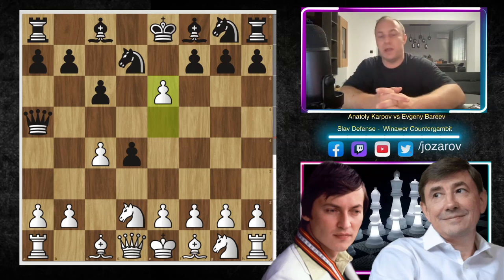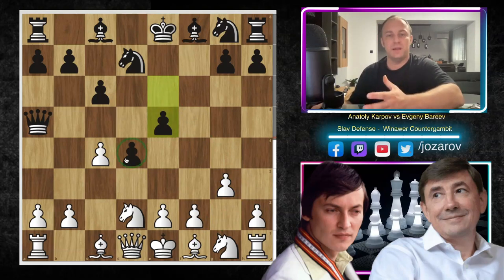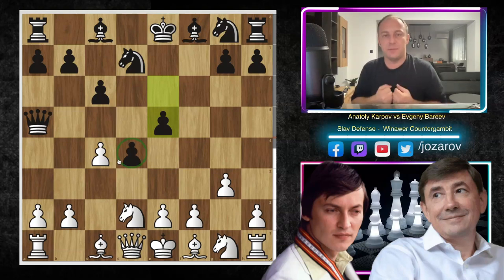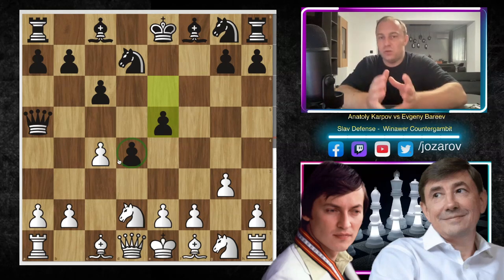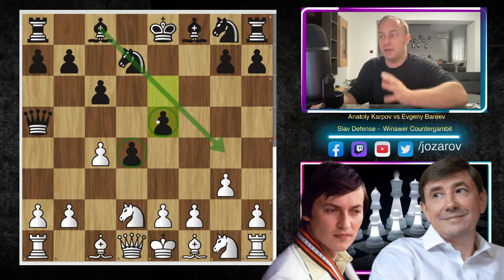So e6 by Karpov wasn't so good — there are better lines. After e6, Bareev simply plays f takes e6. Then g3 by Karpov, trying to develop his bishop on g2 or long-term on h3 to attack the e6 pawn. The main issue for White in this continuation is the advanced pawn on d4 giving Black a pleasant game and space advantage. Now it's time to support and secure the e5 pawn — that's the main goal. Don't break through yet; just protect your main advantage.